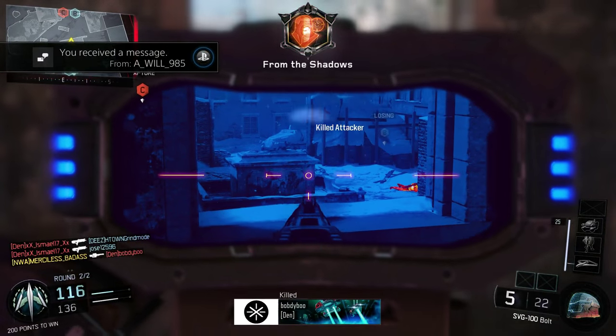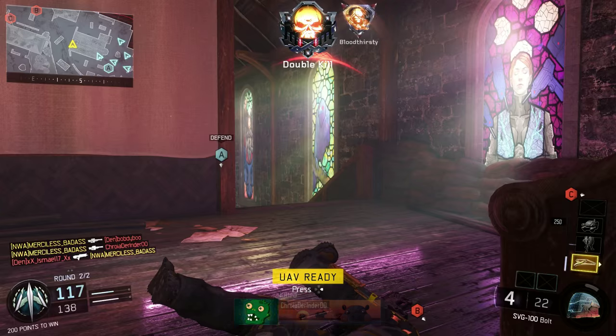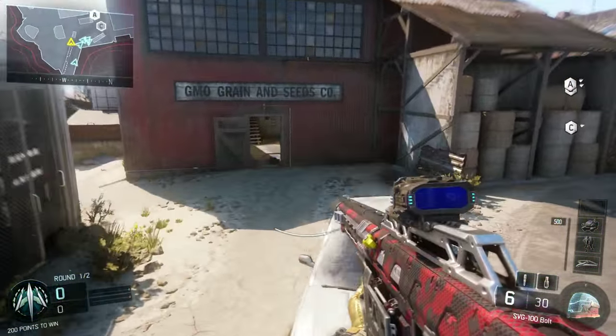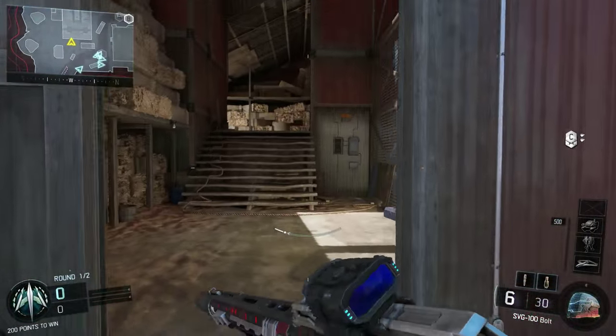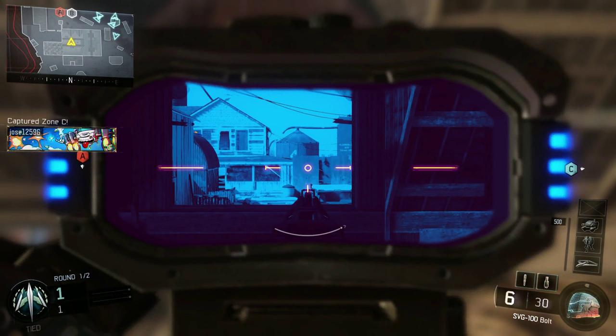This is where the specialist ability comes in handy. I was workin' that Spectre with the active camo — was able to catch him slippin'. Now I got shot as soon as I got that kill, so I recommend when you're going for that last bloodthirsty kill, go ahead and use your shock charge and your trip mine.